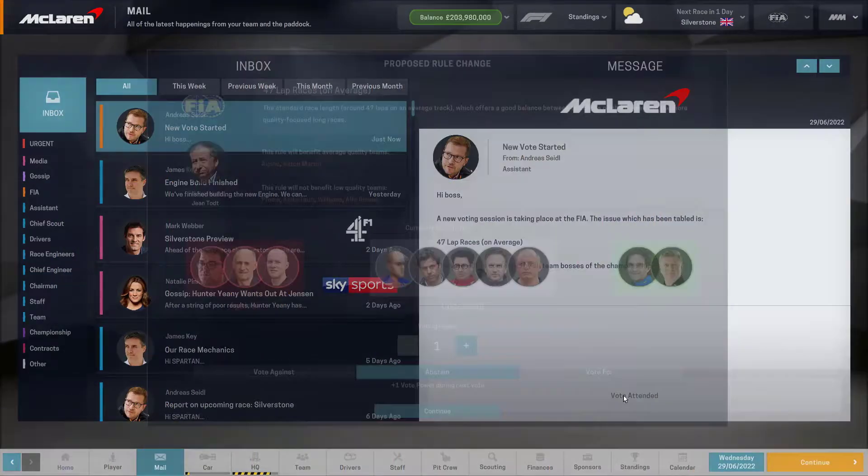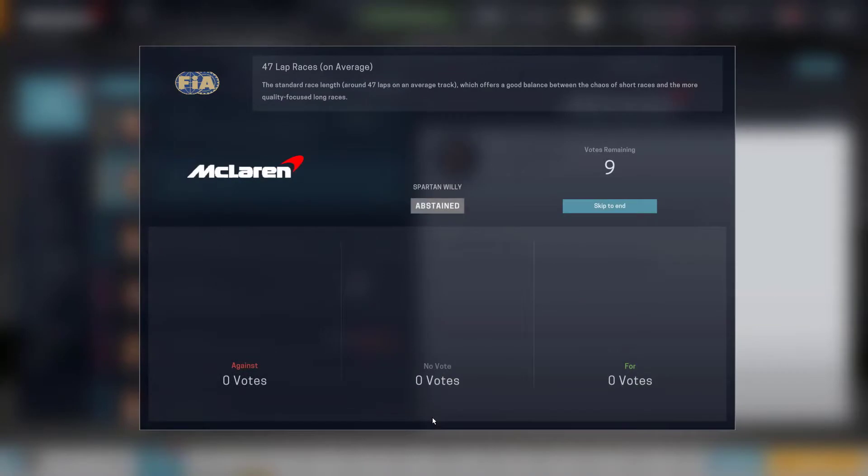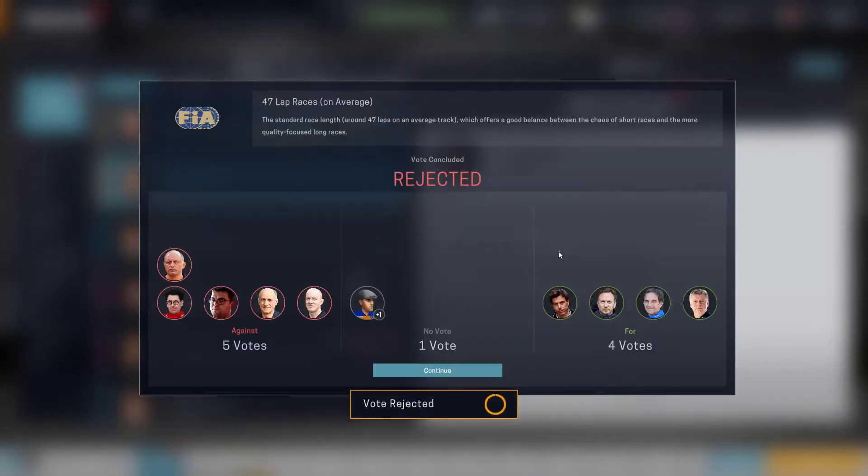We have a politics vote here. To be honest, I'm not really fussed because I don't think we're going to be playing next season, and I don't really care what the length of the races are anyway. We're just going to abstain and skip to the end — it is rejected. If I'd voted before it would have gone to the FAA, but I literally don't mind because the race is going to stay the same anyway if we go for a third season, which I don't think we will considering how dominant the second season is looking.